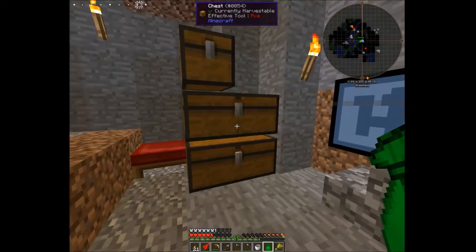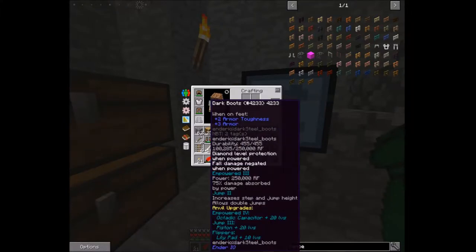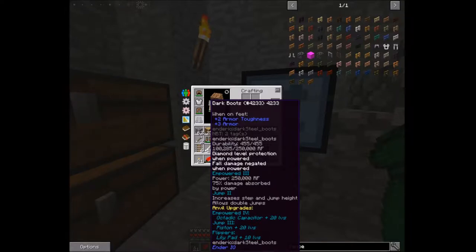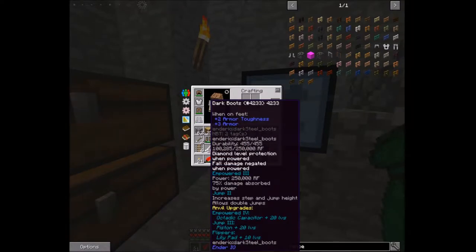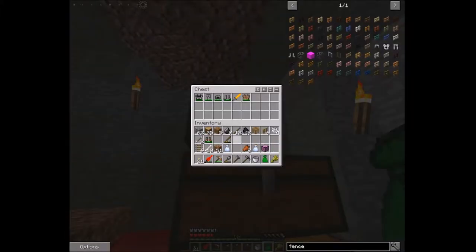Let me throw my dirt chestplate back in there and delete this music disc — we don't need those. Ooh, dark boots with Empowered III and Jump II! Those are really good. Some torches, bone, rotten flesh — very nice. Let's put those boots on. Look how high we can jump because these boots have Jump II! The Empowered III means you can charge these up with RF power.